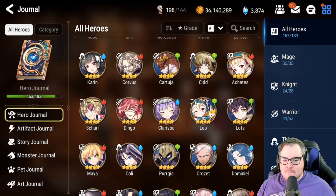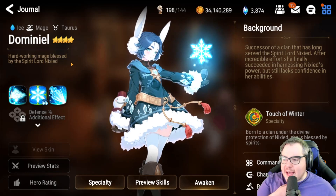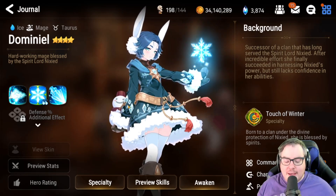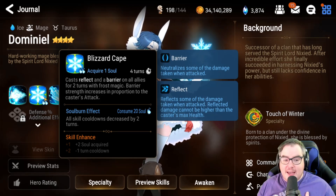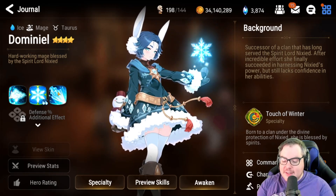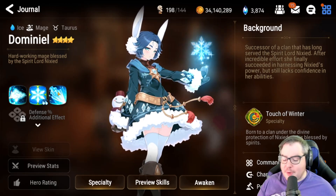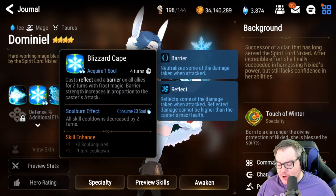The last person I want to talk about is Dominial. I think she's amazing and everybody loves her design — she's so adorable. But her skill set just doesn't know what it's doing. Her skill two, Blizzard Cape, wants you to get attacked to utilize the barrier and reflect, whereas Ice Spear locks everybody down and makes it so they can't attack — it's kind of an anti-combo. Every time I used her, nothing happened: buffs ran out, they killed her, and she just did nothing.